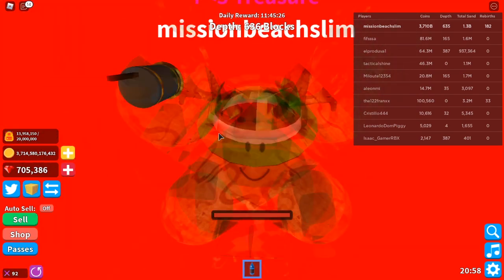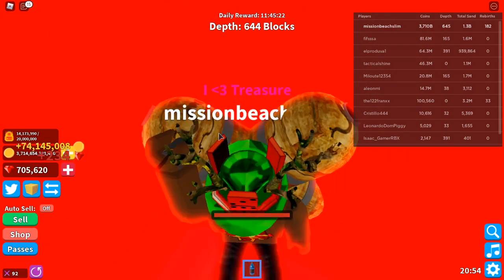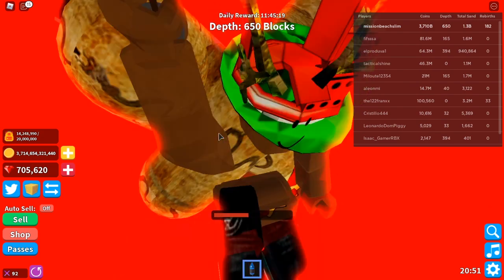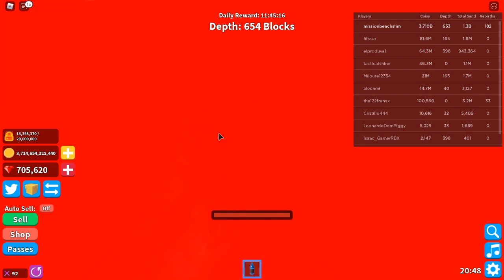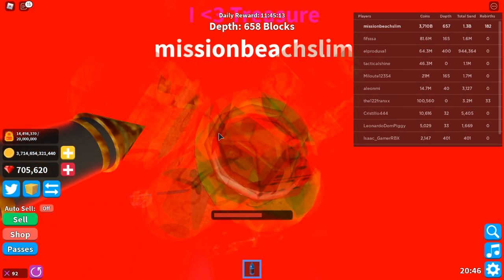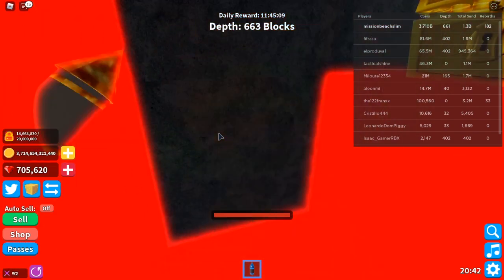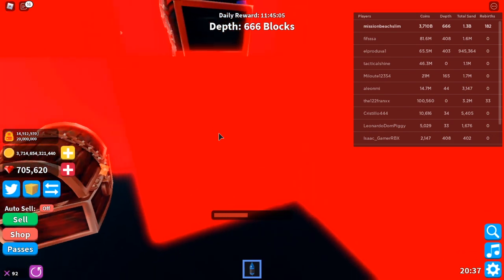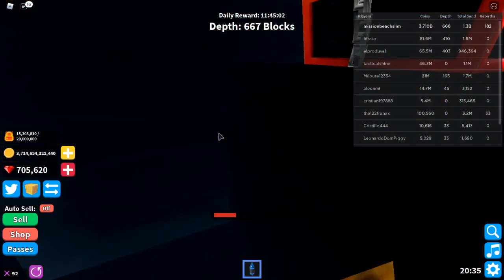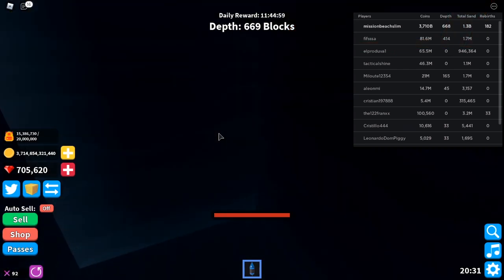183 million — whoa! That was a big one. 24 million coins from that one. I can't even see — all I can see is red. Guys, we're 669 blocks deep. That's crazy.